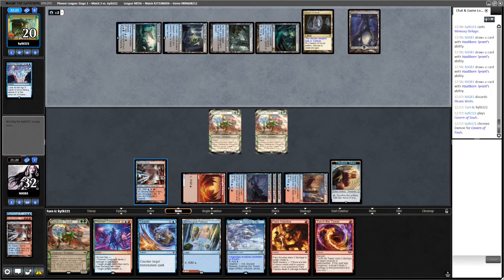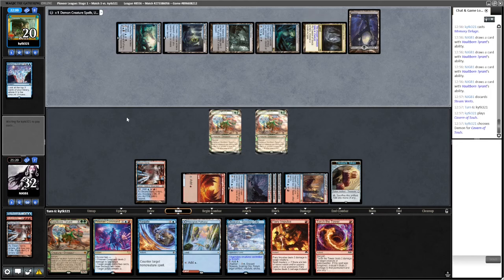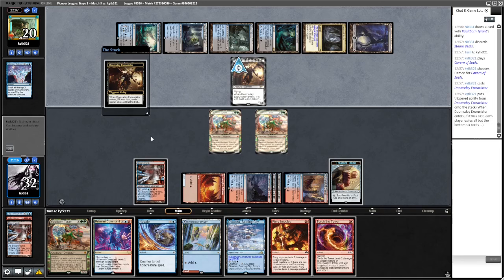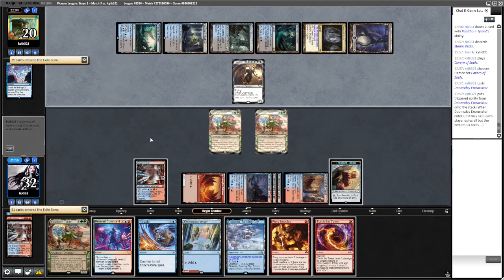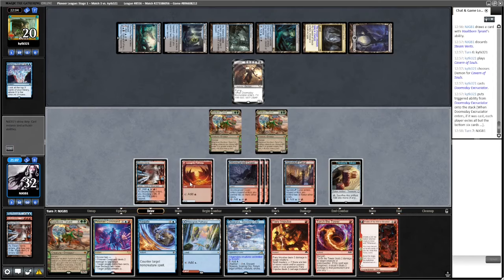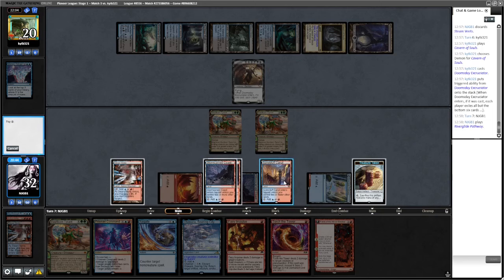We can actually make them draw with Prismari Command which is interesting. Maybe I should have countered the Deluge. We probably need to Otawara that - we need to get through but we don't want this to trigger because then we draw a load of cards. Otawara this - one, two, three, four - attacking for twelve.